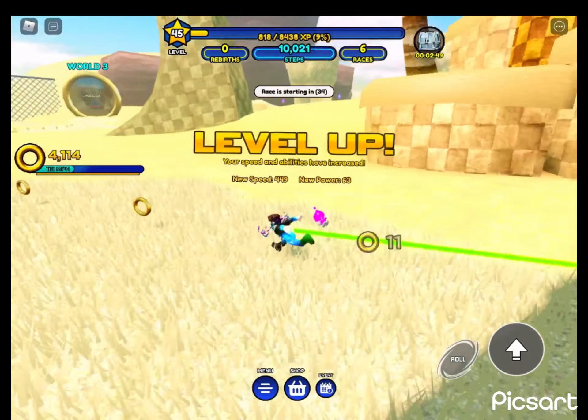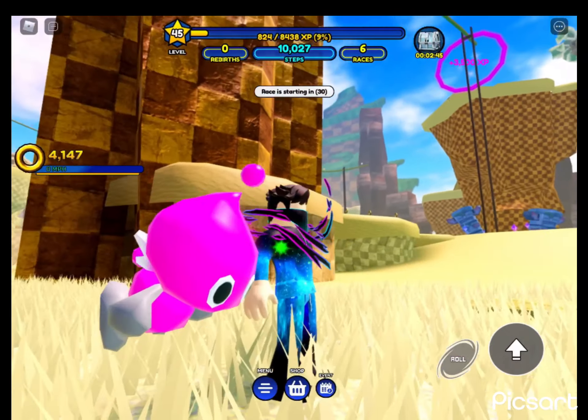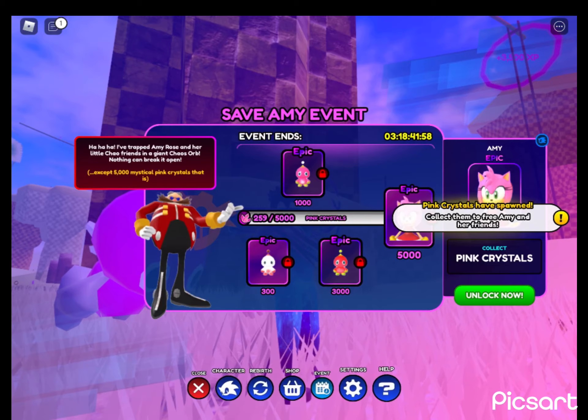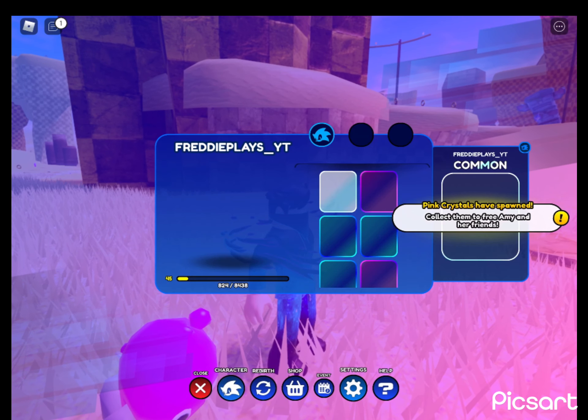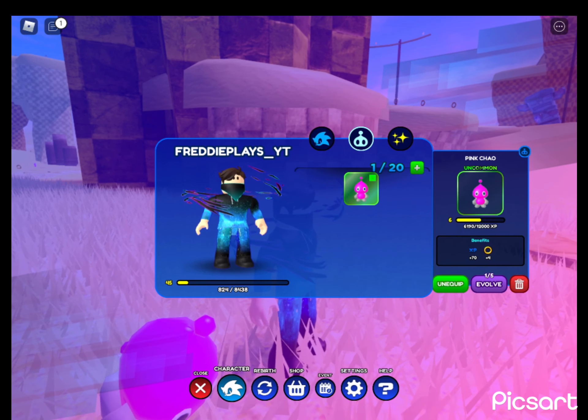So yeah, the second way to get these is you've got to get these pets. The reason why is because if you have enough, they can benefit you with 7 XP and 4 rigs. So what my 4 rigs does is these.